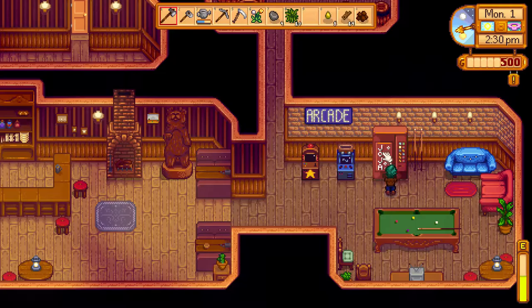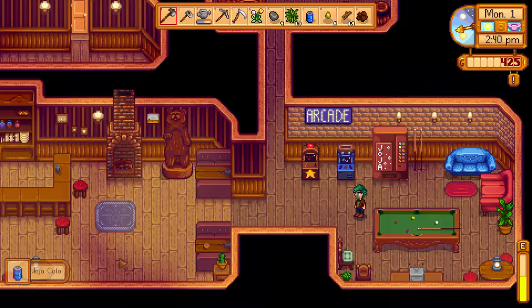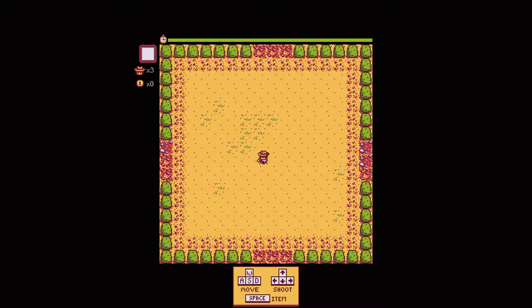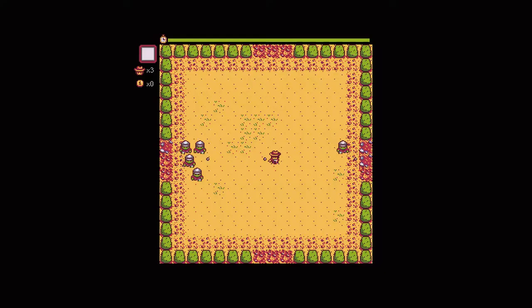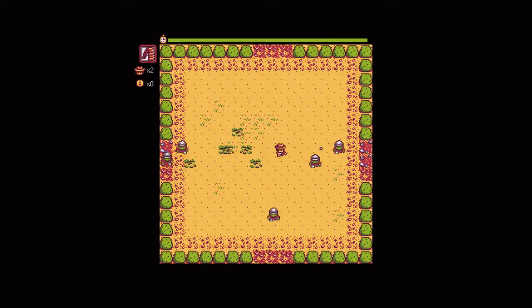There's a Coke machine. Buy a Jojo Cola for 75G. No — oh, I did, I pushed the wrong button. Well, we bought a cola — it does give us energy and health. There's a skull-shaped keyhole, a little bit sinister. Journey of the Prairie King. Oh, I see — there's like a little twin-stick shooter. It's quite good fun. Oh no, I'm dead — I'm dead already. I'm not very good at twin-stick shooters, to be honest. So we'll see how this goes.